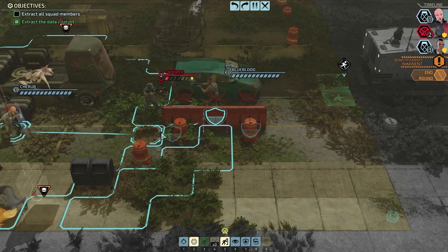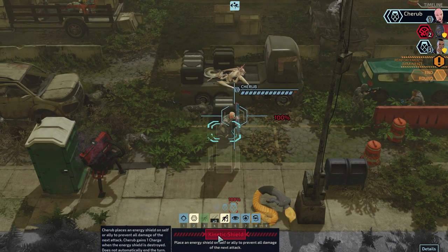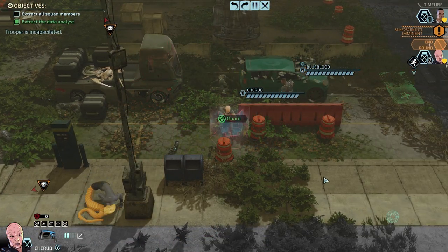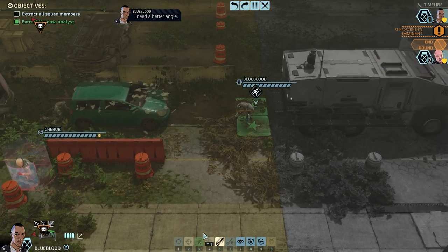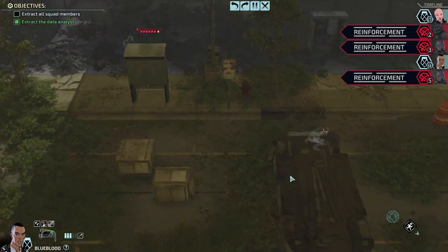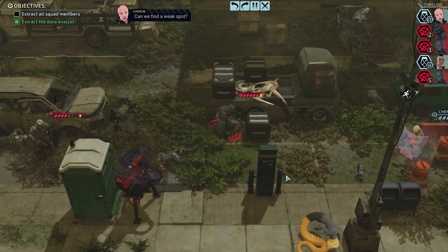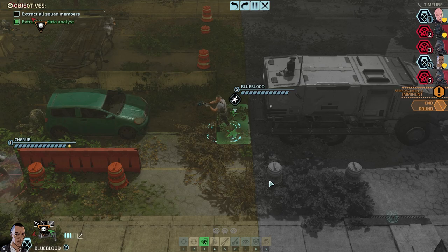Maybe I could have kept Torque there so Blue Blood could get a shield. I'm going to drop the shield on Cherub because Cherub is pretty much going to be here by himself. Let's take you down — I made the arrest. What I could have done is used Blue Blood's ability to use Lightning Hands and then retreat. I'm going to keep Blue Blood here just to watch over Cherub. That overwatch is amazing. We're going to have a bit of nastiness here — not going to have you bail just yet.